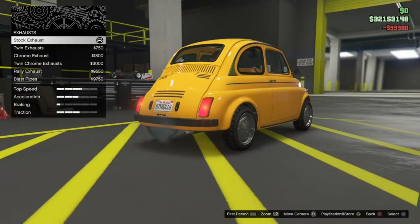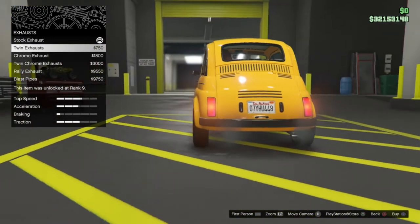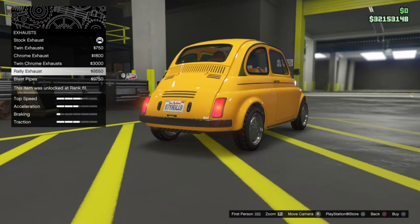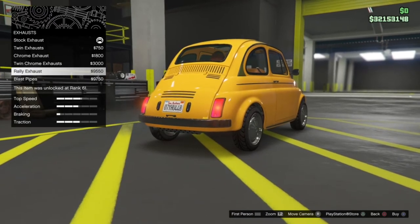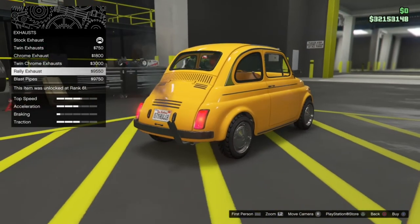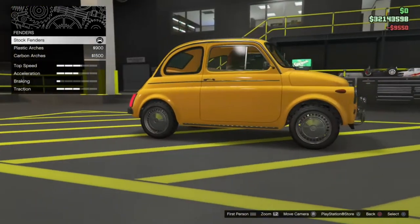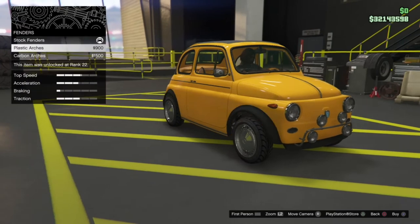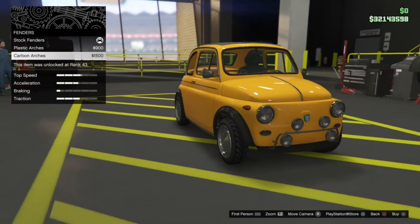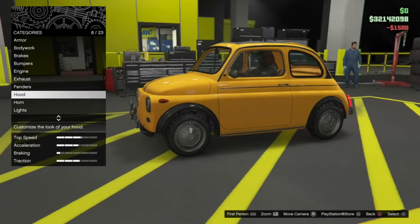For exhaust options we've got a tiny single exhaust, twin small exhausts, a chrome exhaust on the right, twin chrome exhausts, a rally exhaust on the left, and blast pipes. I'm going to go for the rally exhaust — I like that, it looks very nice. Then for fenders, we've got stock fenders, plastic arches, or carbon arches. I'm going for the carbon arches because they look pretty good, especially with a rally build.